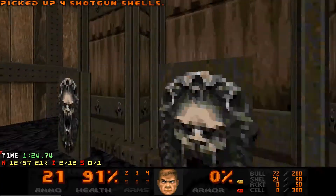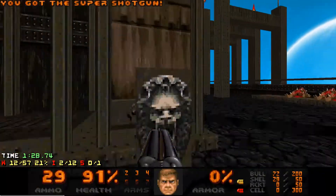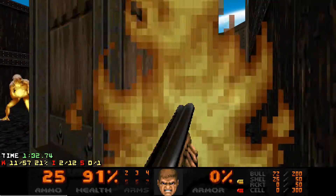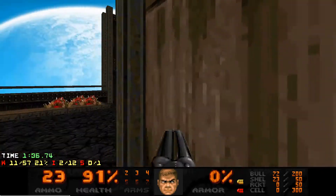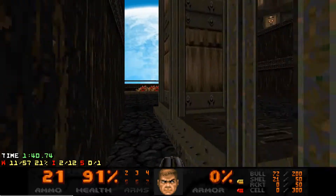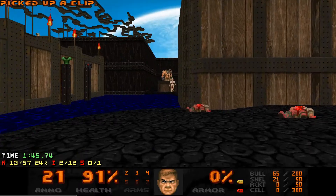Then I hit the center one, which releases two archviles. I pick the center one first because the other ones have more monsters in them and I'd rather not have to deal with the archvile resurrecting those — it's a waste of ammo and it also just makes things more difficult because there's less cover.